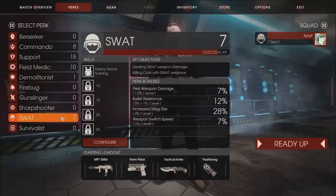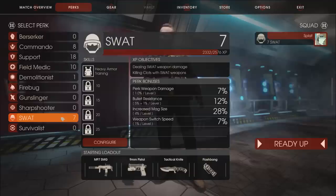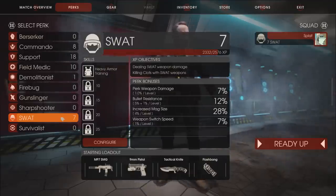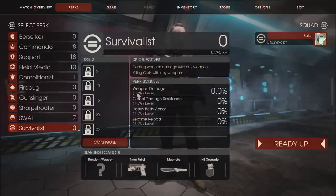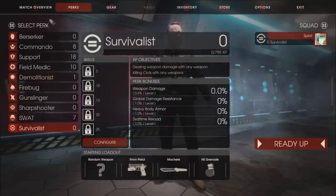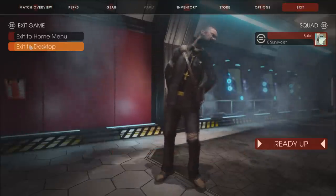The SWAT is a new character I haven't played a lot — kind of a hybrid class that deals damage with heavy armor and doesn't take a lot of damage. Basically a heavier ranged class. The Survivalist is brand new and I know nothing about because I haven't played them at all. So let's go back, find ourselves a match, and dive straight on into Killing Floor 2.